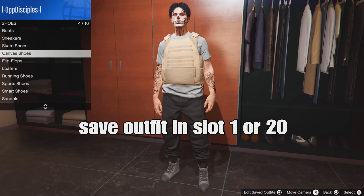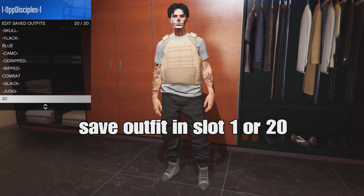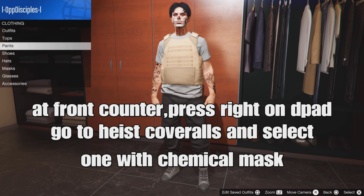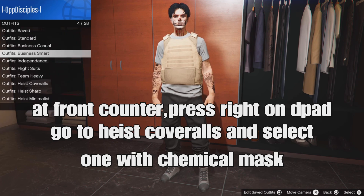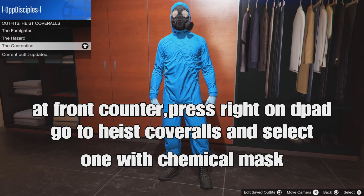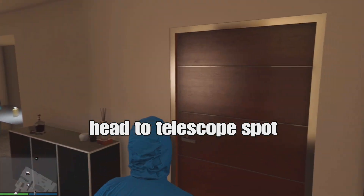After that, save your outfit in slot one or slot 20. Then back out and go to the front counter of the corner store. Press around on the d-pad, go down to high scroll outfits, and select one with the chemical mask.